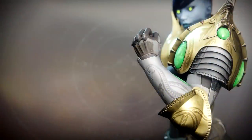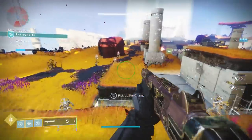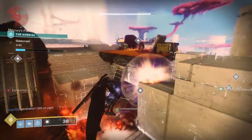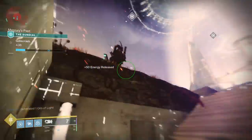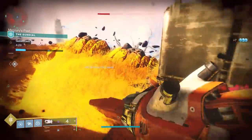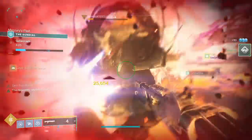Yesterday, the Worm God Caress exotic gauntlets for the Titan were disabled. You can still get them in-game, but you can't equip them. What they did is, upon each consecutive melee kill, melee damage would increase and keep stacking higher and higher. Then you would combine that with Roaring Flames x3 on the middle tree Sunbreaker Titan, which increased the damage of your solar abilities. You combine these two things to make your throwing hammers deal hundreds of thousands of damage and kill raid bosses in seconds.